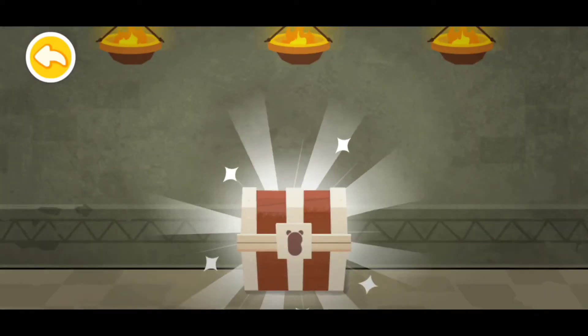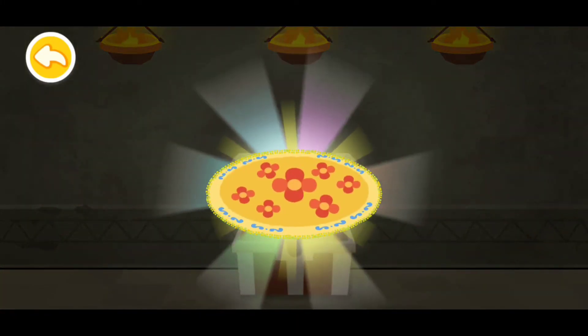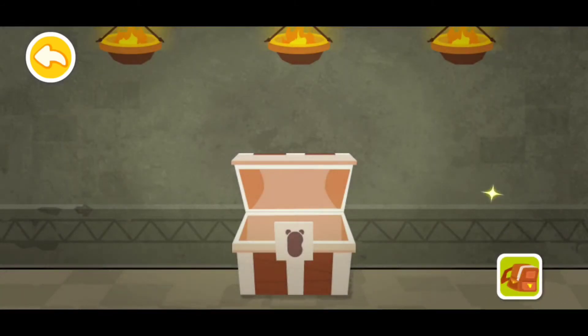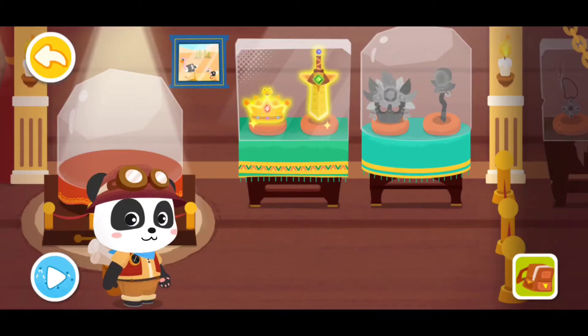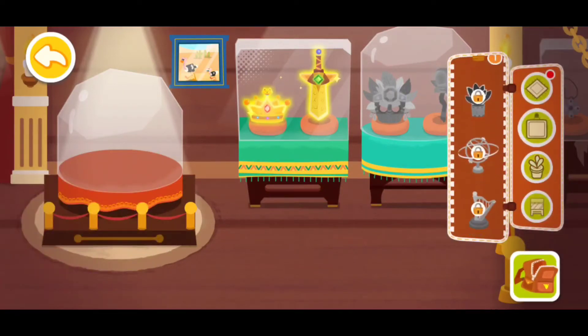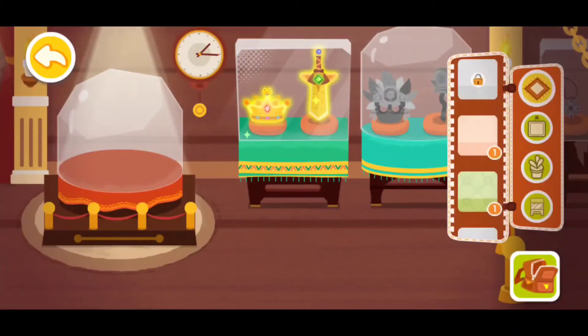Now let's open the treasure. Wow, it's a beautiful carpet! Now let's go back and hang it — two of them. Let's hang it on the wall. Let's go back.